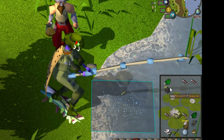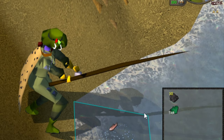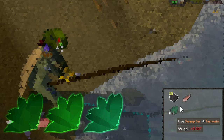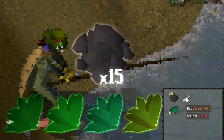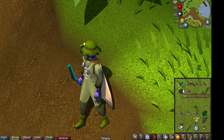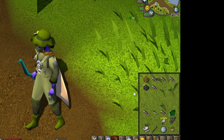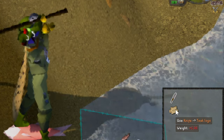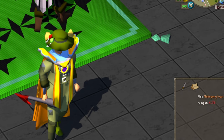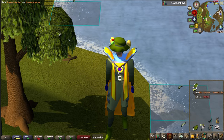In order to trick the game and use this to our advantage, we need to find a skilling method that only takes 3 ticks to complete. This is most often accomplished by making herb tar — done by using a cleaned guam, marentill, terramint, or harlander on 15 swamp tar with a pestle and mortar in your inventory, which will result in you making herb tar 3 ticks later, thus being a 3-tick cycle. The other common method is by using a knife on a teak or mahogany log to create a crossbow stock, which also normally takes 3 ticks to complete.